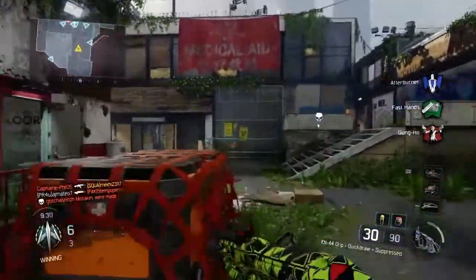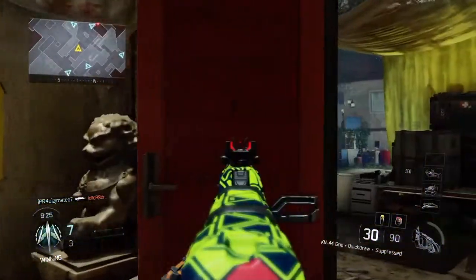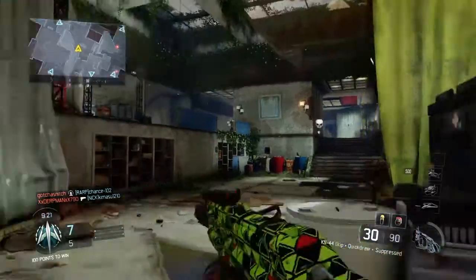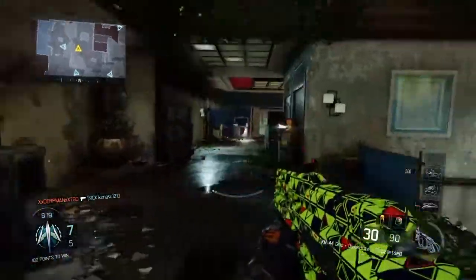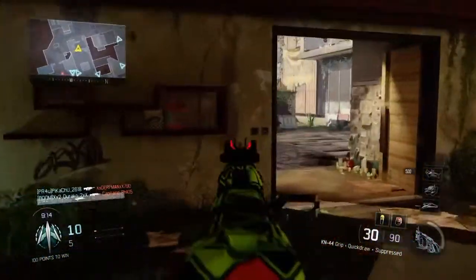The second attachment I need and love on this gun is quick draw, because it helps you aim down sight faster. If you're in a close gunfight, you will most likely get your first shot off first because you're going to be the one that aimed down sight first.